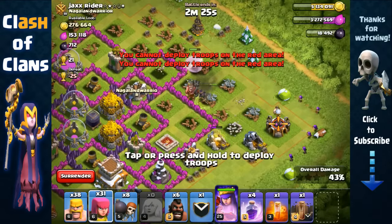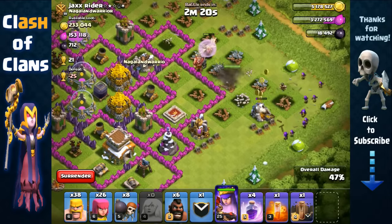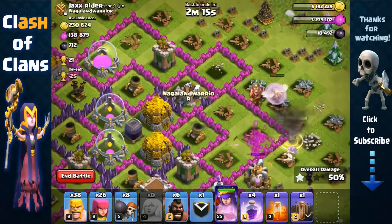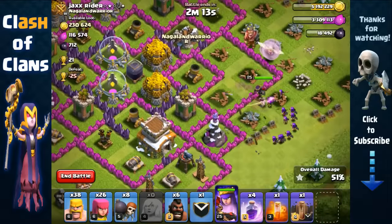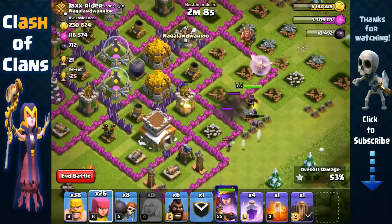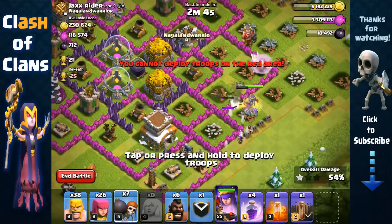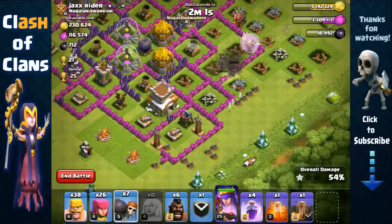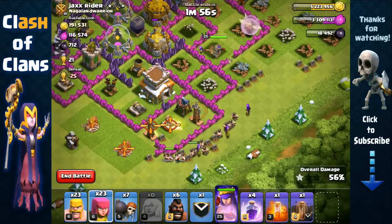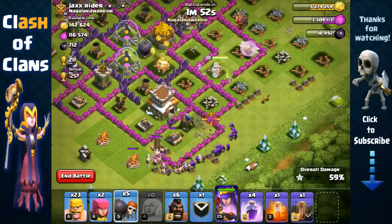I'm a bit impatient so I'll help her out with some archers. Those healers were getting targeted but not anymore - that's good. Let's break in here and open up that wall. We've got some Teslas and a cannon, so let's send out barbarians and archers to take them out, then send in more wall breakers.